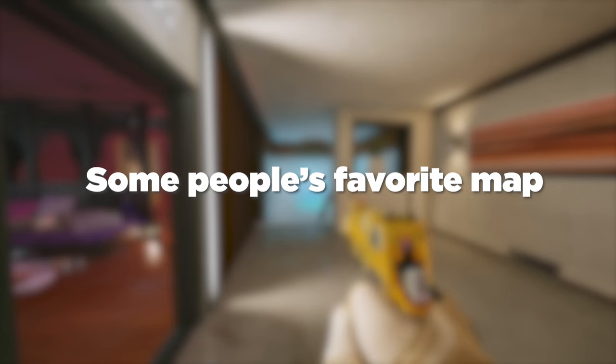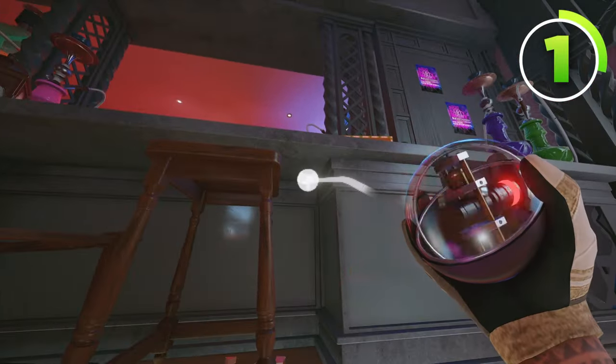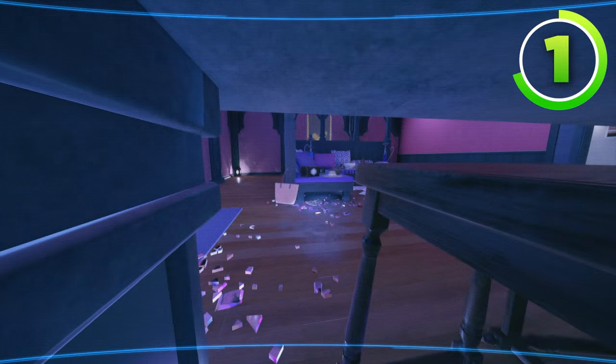Now let's make our way onto Coastline. For the first camera, you're going to prone in Hookah and throw your Valkyrie camera under this desk, just like this. They can't actually see this from the door, and unless they upside-down rappel, they can't see it from the window either. But you can clearly see the plant spot right here, which gives you the ability to have a below nitro in sunrise.